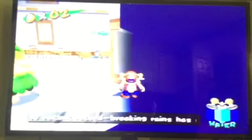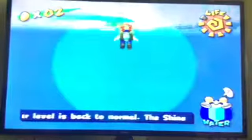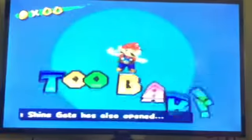If you ground pound and immediately sidestep, you can fall through the blue screen of death. It's a blue void that just comes from the floor, and doing nothing kills you.